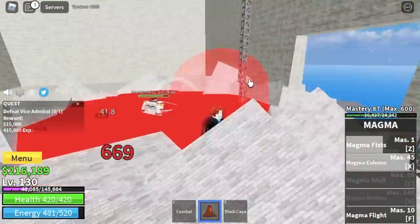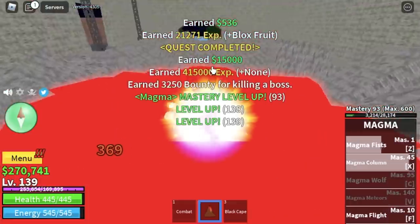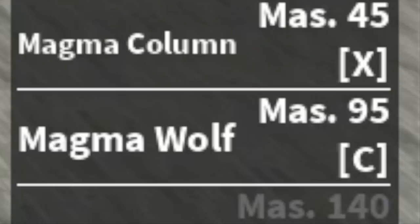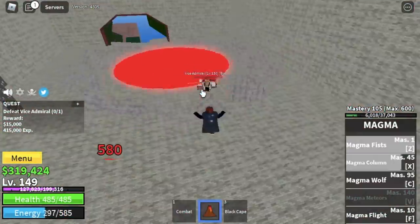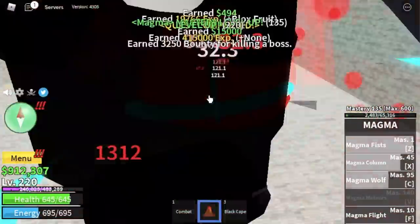Upon reaching level 130, you can now start defeating the mini boss on this island: the Vice Admiral. Easy to defeat. You're gonna unlock your fourth skill here — the Magma Wolf. So now you have 3 skills to damage your enemy, which makes it easier for you to defeat this boss. At mastery 220, next island is the Prison.